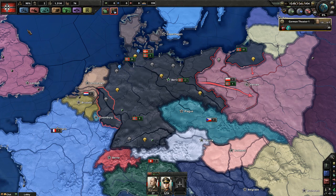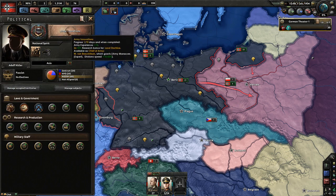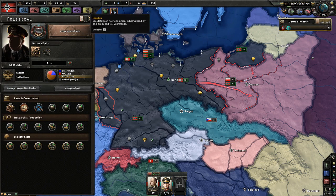Let's go through the rest of the buttons, starting in the top left. We already covered the flag — if you click on that, you get your political overview screen with your focus tree, which is really important. Then you have the row of buttons with research, trade, and all the other stuff. I'm going to cover the rest later because we don't need them right now.